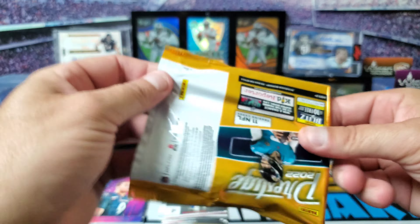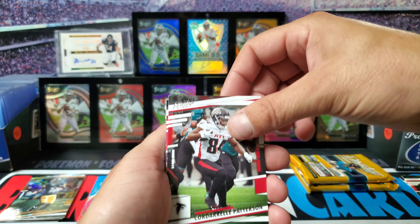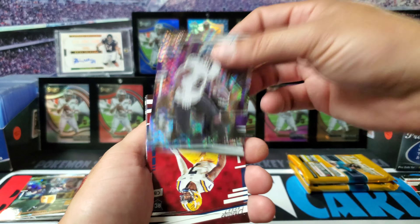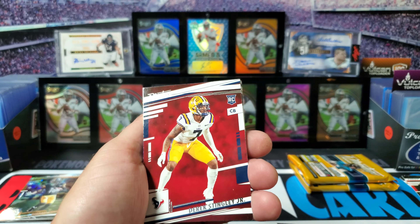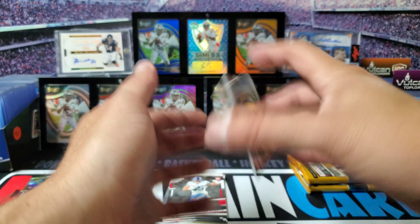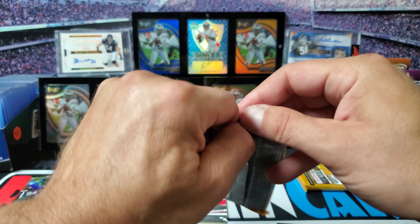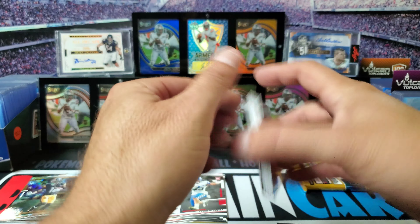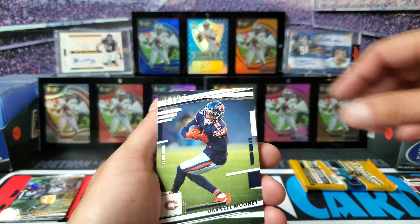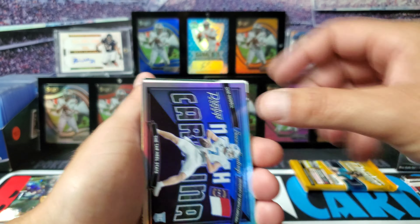New Kid Reporter codes - if anyone wants those I ain't gonna use them. Roquan Smith, probably won't be with the team for long. Here's our next diamond - we got JK Dobbins. Next rookies, we got Stingley Jr. We got Highlight Reel Dalvin Cook - I seem to get Dalvin Cook in every box I open. We got two packs left. So far no rookies in the diamond parallels. Justin Jefferson, Darnell Mooney. We got one of the Seasons Greetings - Sam Howell - that's always a collector favorite insert in this set.